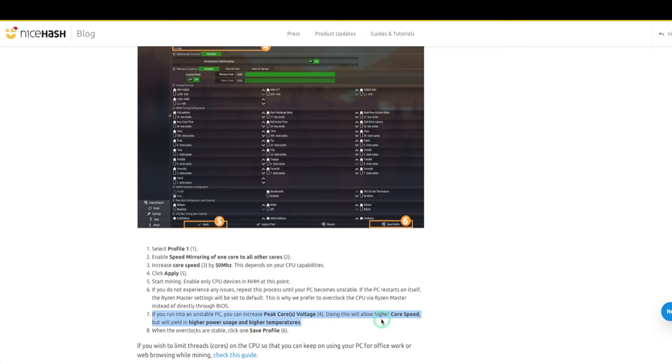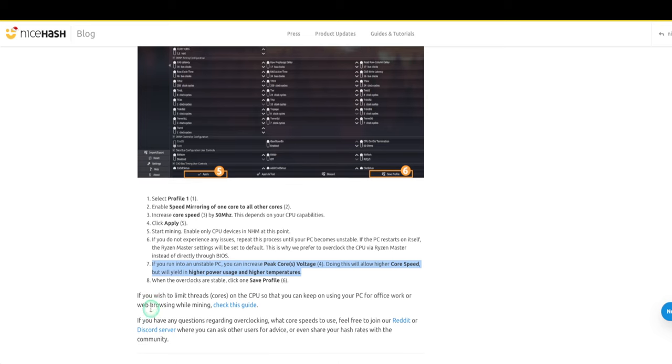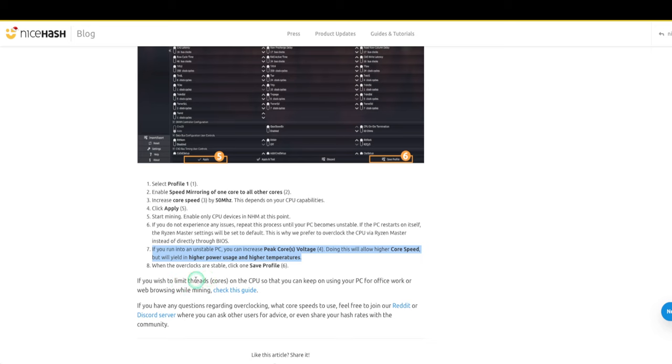When the overclocks are stable, click save profile. If you wish to limit threads — I have 12-core processors — the core versus thread ratio is normally one to two in modern CPUs, so 12 cores would give you 24 threads. If you want to limit from say 12 cores so you can keep using your PC for office work or web browsing while mining, you can do that, but honestly if you're going to mine just give it all the cores — unleash the CPU so it can bring you lots of satoshis.